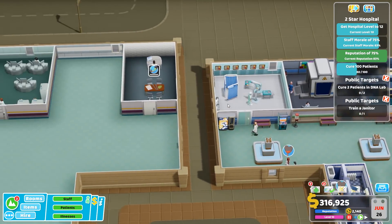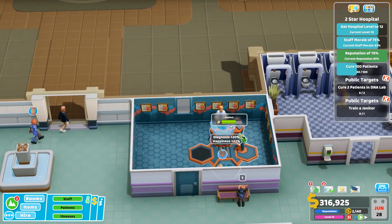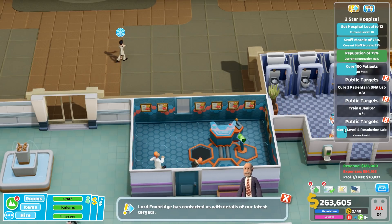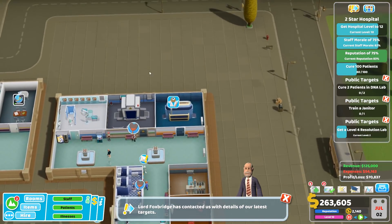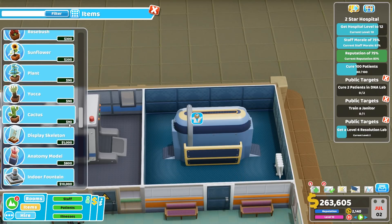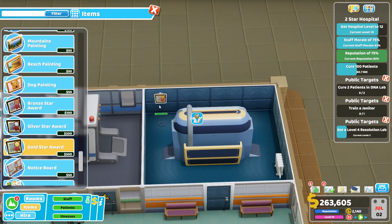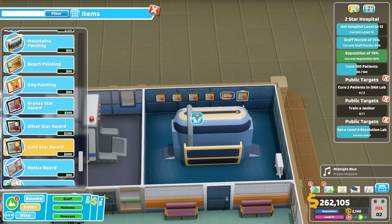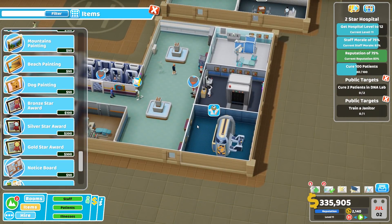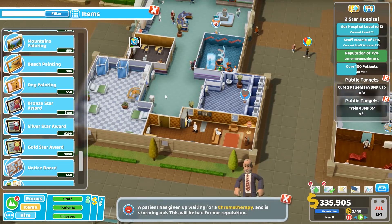We're training our janitor and trying to cure patients in the DNA lab - I don't know how well that's going. It might be that they've been waiting so long they're not getting cured very well. Get a level 4 resolution lab - I'm going to fill it with gold stars. If they're going to give me 75k for sticking gold stars over the walls, I'll have gold stars all over the walls.